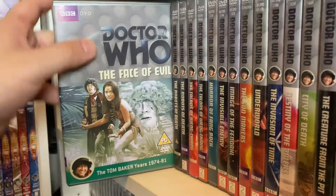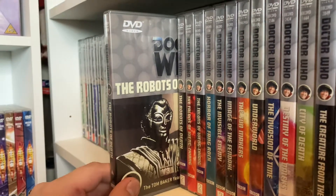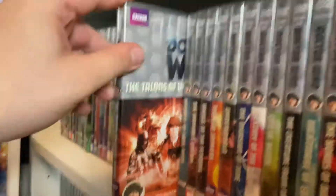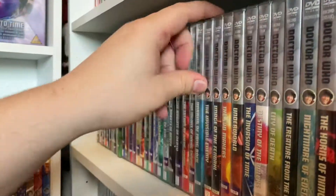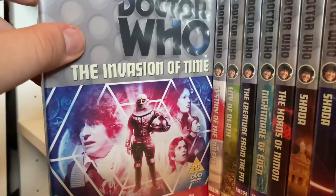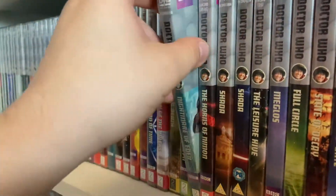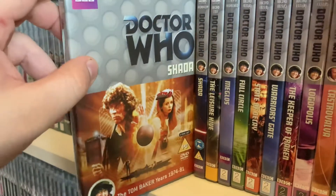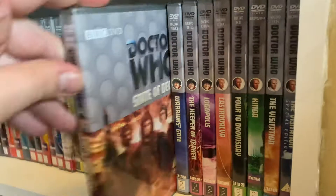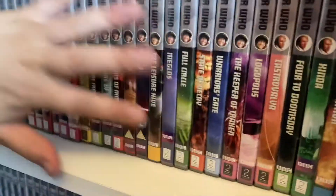The Face of Evil and The Robots of Death — actually got that one five times over: Blu-ray, two DVD versions, VHS, and the Target book. Then The Robots of Death Special Edition, The Talons of Weng-Chiang and its Special Edition, Horror of Fang Rock, The Invisible Enemy, Image of the Fendahl, The Sun Makers, Underworld, The Invasion of Time, City of Death, Creature from the Pit, The Nightmare of Eden, The Horns of Nimon, the 2011 and 2017 releases of Shada, The Leisure Hive, Meglos, Full Circle, State of Decay, Warriors' Gate, The Keeper of Traken, and Logopolis.